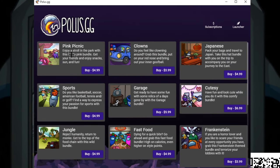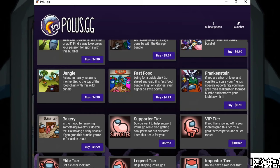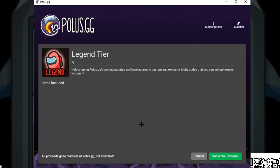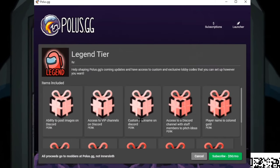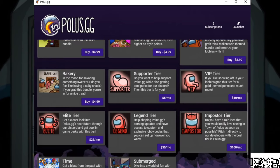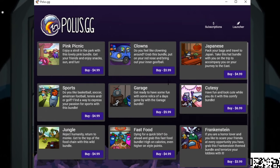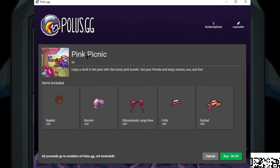We've got pink picnic, clowns, Japanese, cutesy, garage, sports, jungle, fast food, Frankenstein, bakery, time, and the submerged bundle. Some of these are like supporting tiers where you get certain Discord roles and a custom name on Discord. Some are eight dollars, some five, six, or four dollars — they're all different prices. Let's quickly go over what each one gives you.